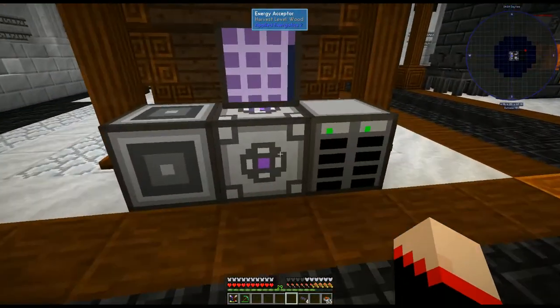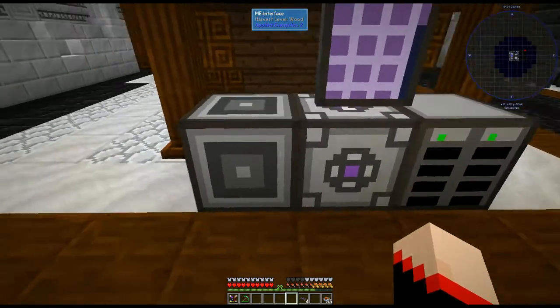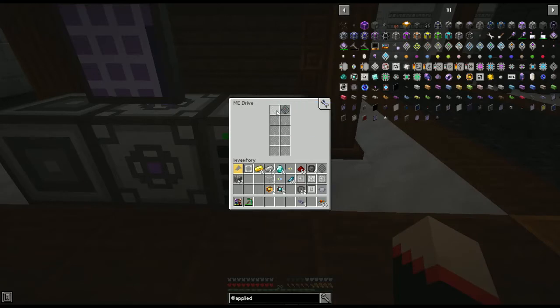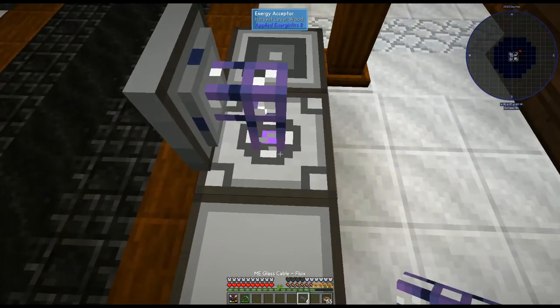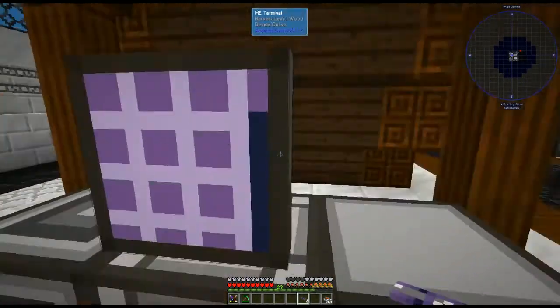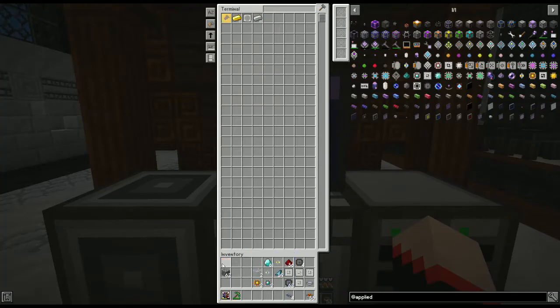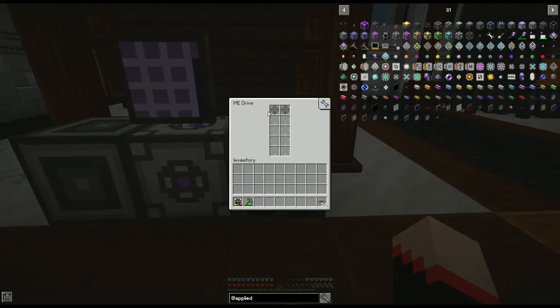Now we're ready to set it up. You're going to set down your ME interface and set the energy acceptor right next to it. Then next to those, you set the ME drive. You shift right click and put these drives in here — you can fill it up with 10 of them. Then all you do is shift right click a cable down and put your ME terminal on top of it. If I put anything in here now, we'll be able to access it and it'll store our stuff.